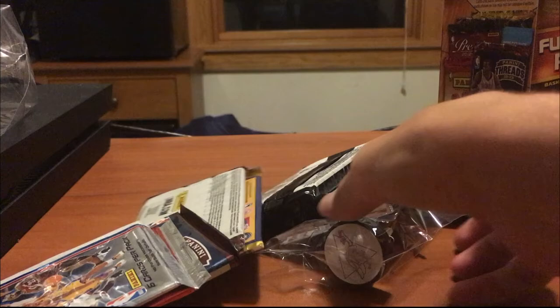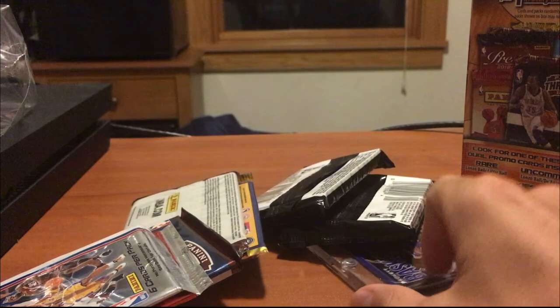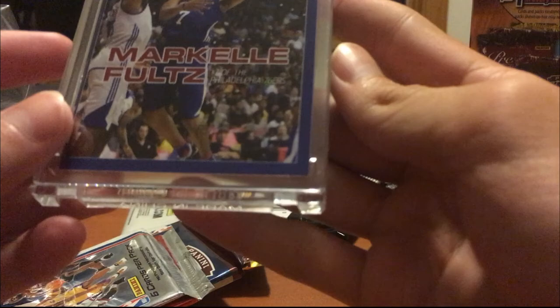Okay, so here's what we got. I don't know what this stuff is — what is this? 'Heroes of the Locker Room.' It's a little dude, I guess. Oh, it's a stamper — just a stamp. It's like a basketball, a guy playing basketball. I don't know if you can see it. Not what I was really expecting. And then we got what looks like a Markell Faults card.